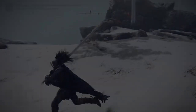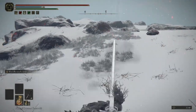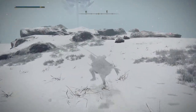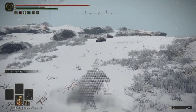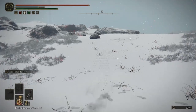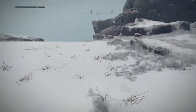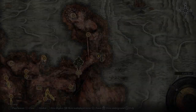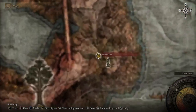For the Ash of War on this build, I was using the Bloodhound Step skill, which has become a community favorite for big weapons like greatswords because it adds a ton of mobility to your build, allowing you to dodge around much faster weapons and nail your opponent with some pretty big counter hits. It's also really amazing at chasing people down when they run away. You can get this Ash of War in Caelid by going to Lenne's Rise and resting at the site of grace.